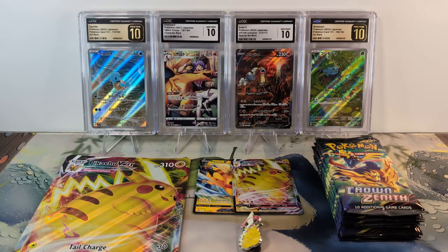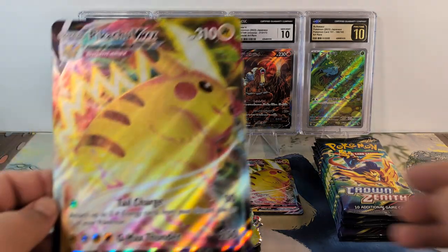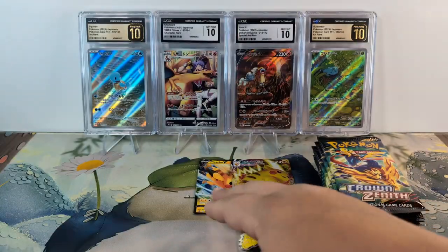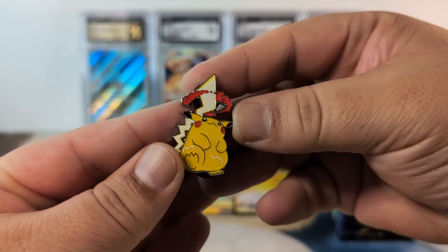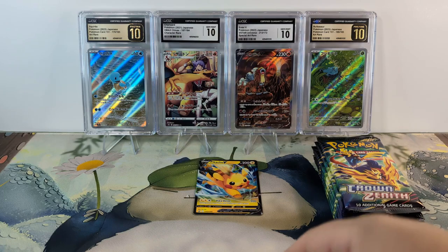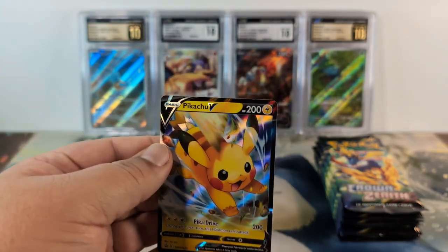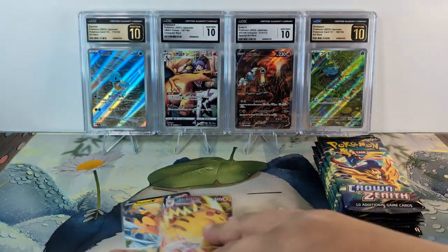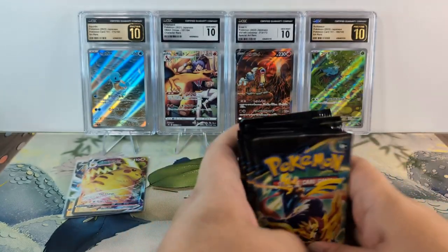This Pikachu VMAX Collection Box comes with a code card, a Jumbo Pikachu VMAX card, the Pikachu VMAX Pin, a Pikachu V card, a Pikachu VMAX card, and seven packs of Crown Zenith.